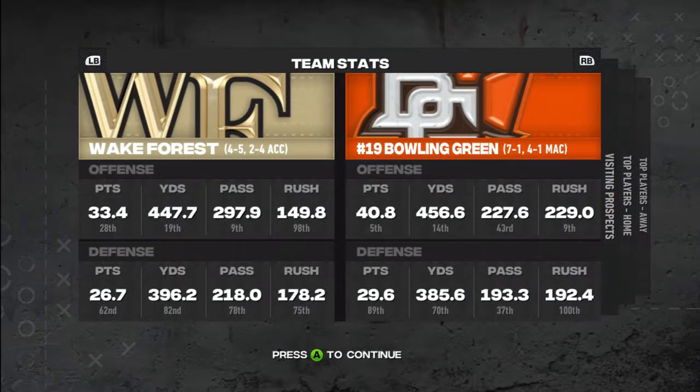Alright, we got a breakdown of the team stats. We got Wake Forest. On the offensive side, they're averaging 33 points per game, 447 yards total, 297 yards passing, 149 rushing. On the defensive side, they're giving up 26 points per game, 396 yards total, 218 passing, 107-8 rushing.